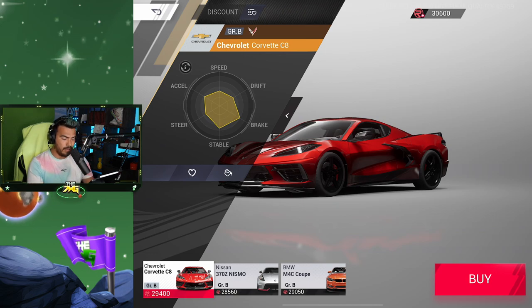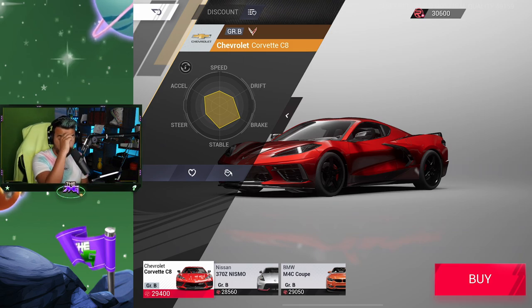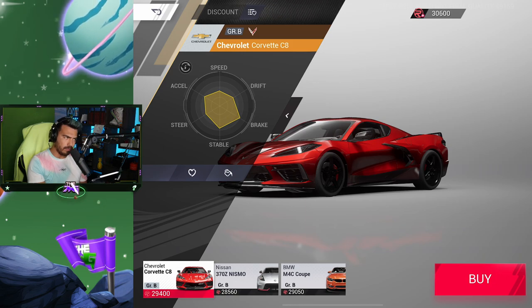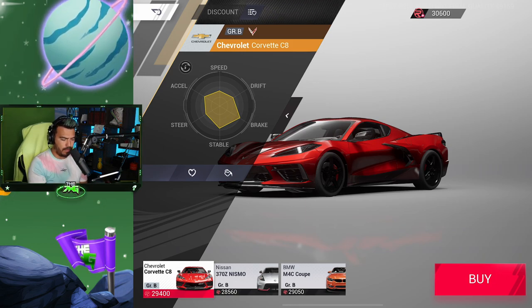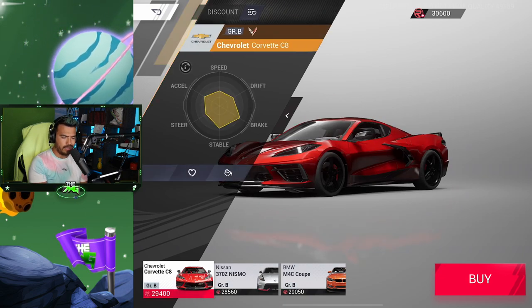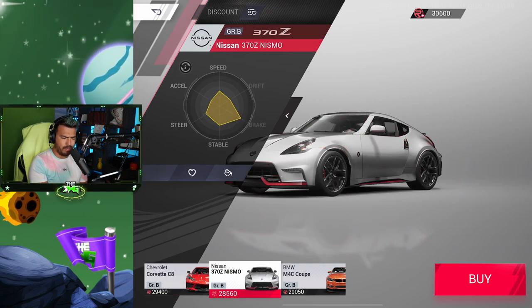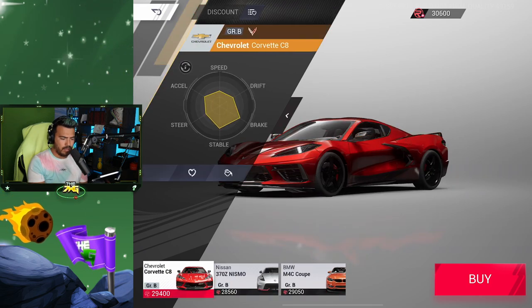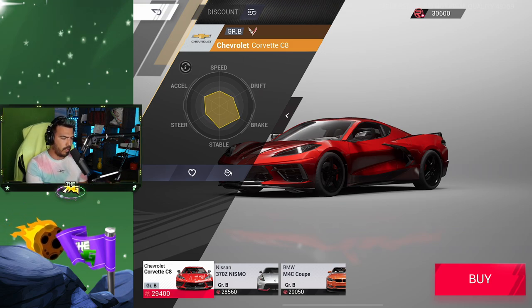I cannot change the color — that's a feels-bad. But you know what, I'm gonna go with the Corvette. It has more acceleration, and since we're doing a lot of circuit racing, acceleration is the way to go. The steering is actually not bad — it's about the same as the Nismo. This one is a little bit more stable, the brakes are pretty good, and the drifting I might have to work on.